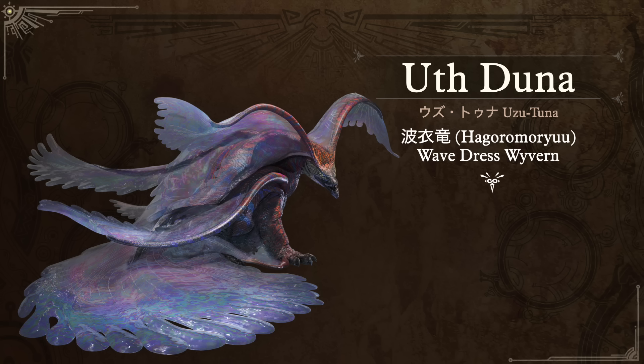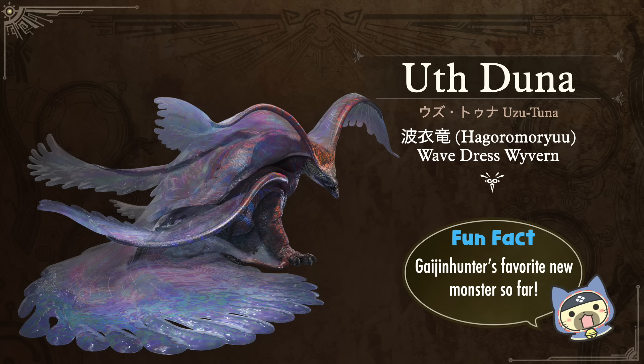The very last mainline series Leviathan — at the time of making this video — is the apex of the second area in Monster Hunter Wilds: the Ushtuna — in Japanese also Ushtuna. Its nickname Hagoromoryu means the Wave Dress Wyvern — ha referring to wave, goromo or koromo referring to a silky dress or clothing. This is my favorite monster revealed so far: I absolutely love Ushtuna living its best life, doing belly flops for days and interacting with the environment in really cool ways. I can't wait to face this monster and its outfit is gorgeous.